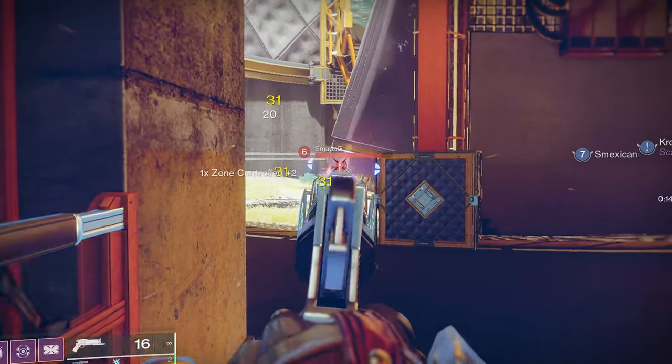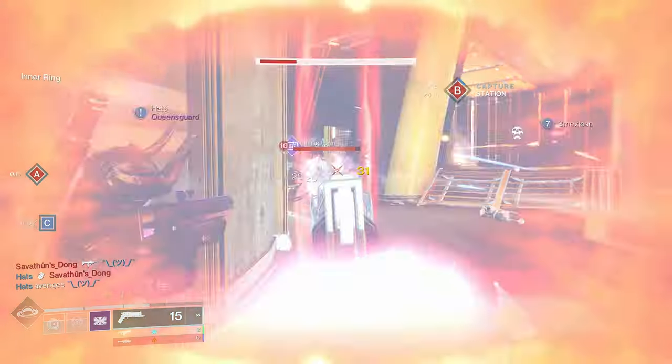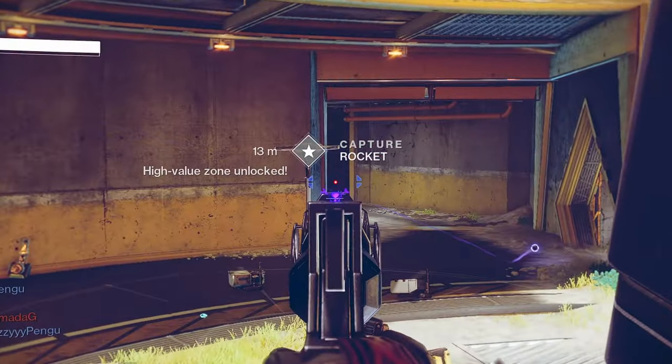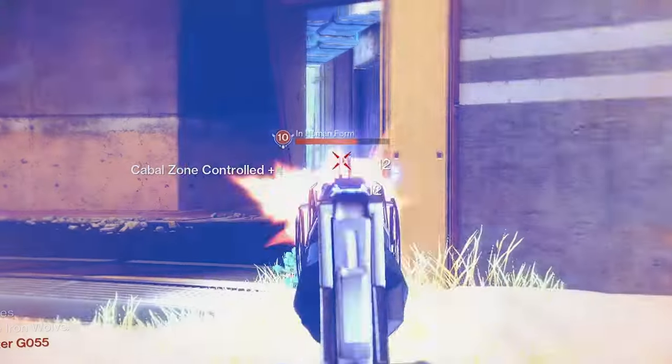The Crimson is a 415 round per minute hand cannon that keeps your health and magazine topped off while leaving your enemies topless. Today we're going to be going over the perks and how it performs in PvE and PvP. Let's jump right into the video.